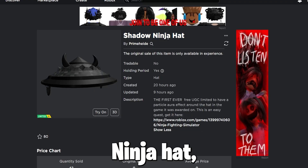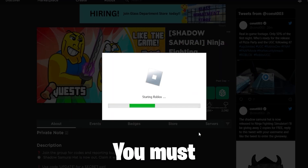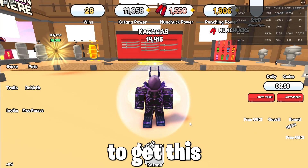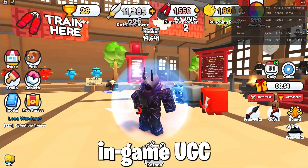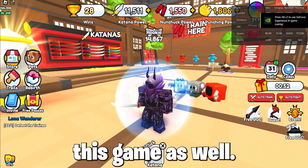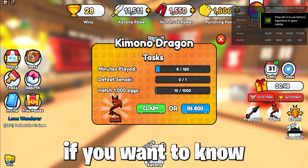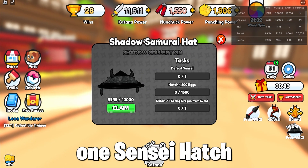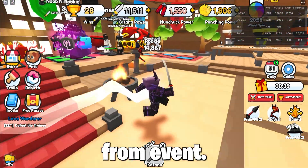To get the Shadow Ninja Hat, which looks really cool as it has an aura effect, you must join the game Ninja Fighting Simulator and do a quest to get this in-game UGC item. Other in-game UGC items are running in this game as well, so you can get multiple. Watch my previous video if you want to know how to get those, but they are the same quest. This one is: defeat World 1 Sensei, hatch 1,500 eggs, and collect All-Seeing Dragon from event.